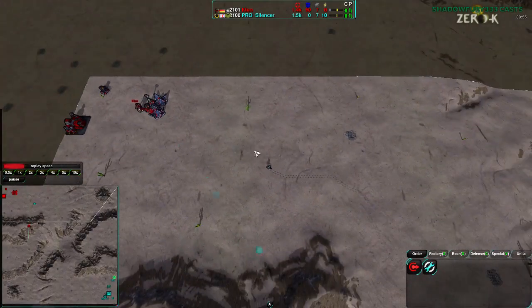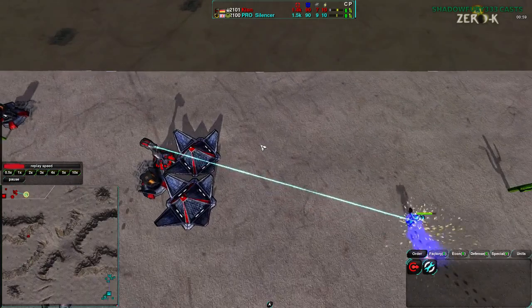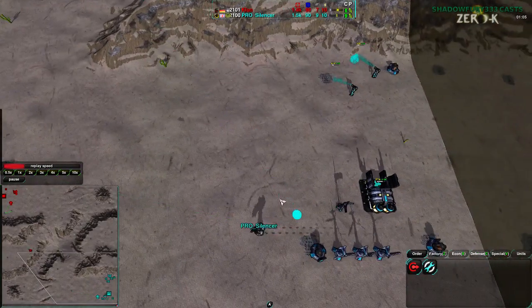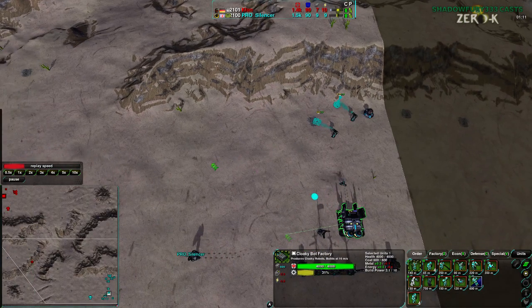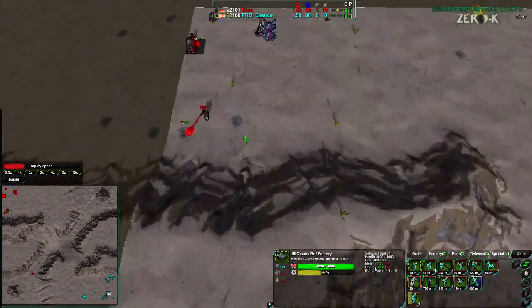Well, maybe not that hard. As we'll see, the glaive will go around and actually won't have much of a chance to even get in before it tries to run away and dies instead. Silencer is building up behind that. Like I said, he is going for heavy raiding — he has 5 glaives coming in. He is not going to wait for all the glaives to be done; he is sending each glaive one at a time.